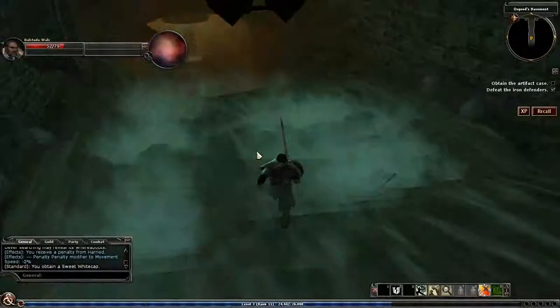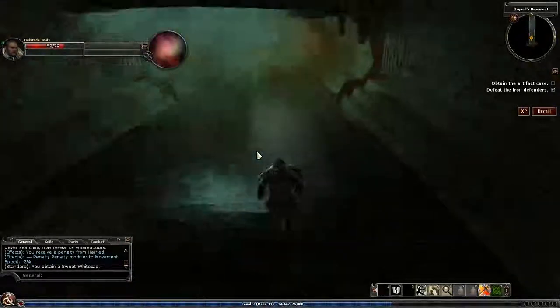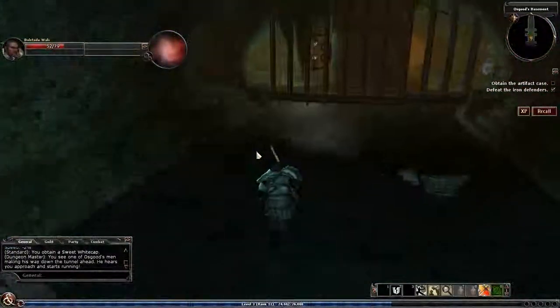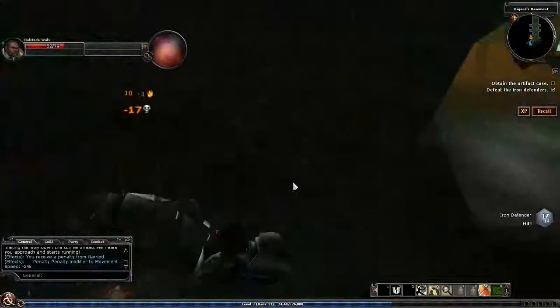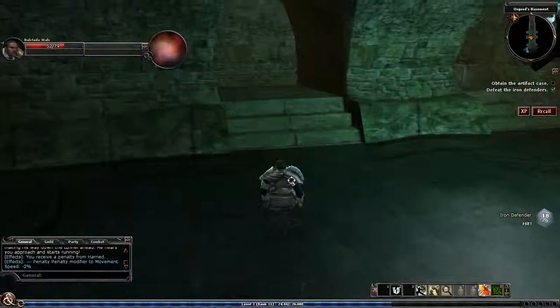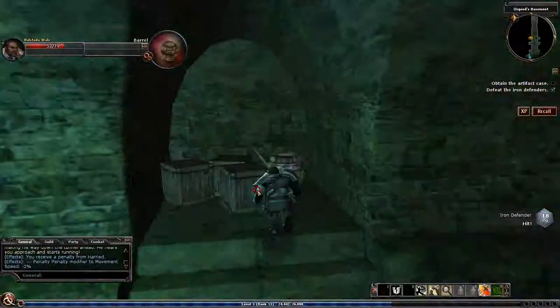I'm basically just exploring everywhere because I don't think there's a breakables bonus for this dungeon, but I thought there might be, so I decided to check. The dungeon master narrates that the enemy hears me approach and starts running. The dungeon master basically just states the obvious almost.